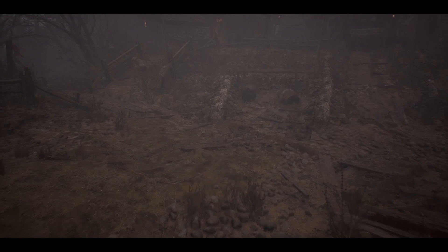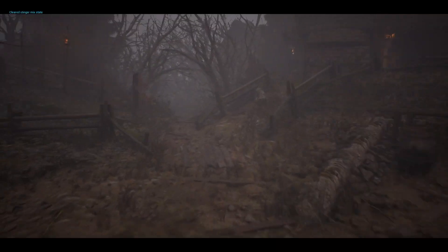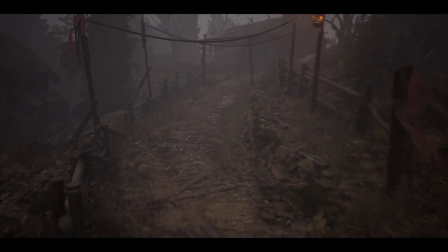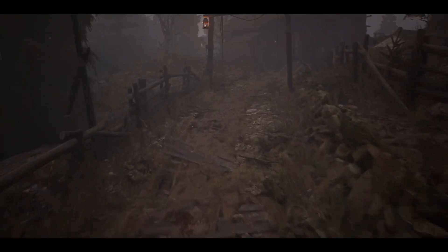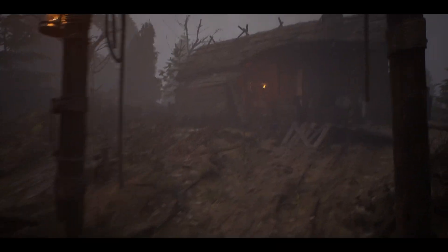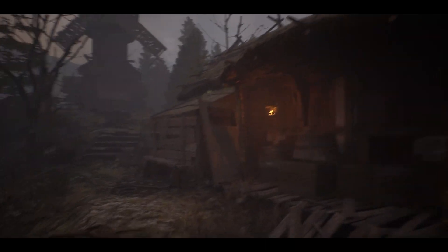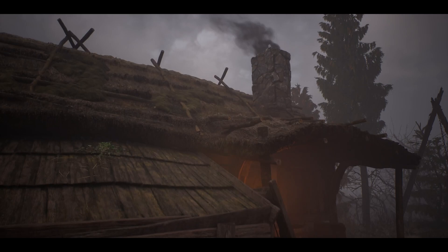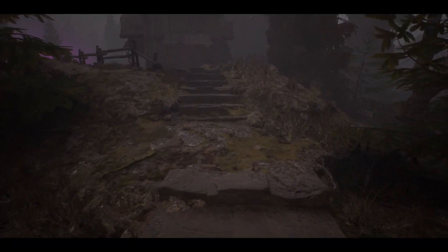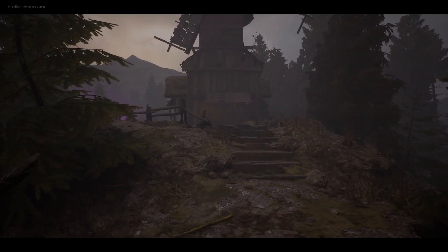It's worth noting that this project is still on Unreal Engine 5.3 — they haven't updated it to 5.5 yet. So the ground is actually using a blueprint spline rather than things like Nanite tessellation or a Nanite landscape, because in 5.3 that feature wasn't released yet. Hopefully they can go ahead and update this project to 5.5 and add things like enabling Nanite on the landscape itself.